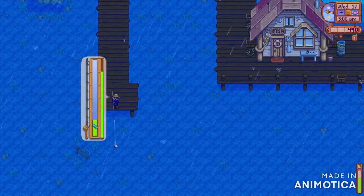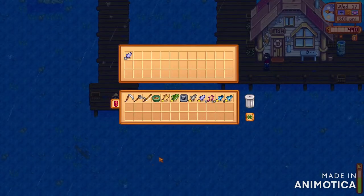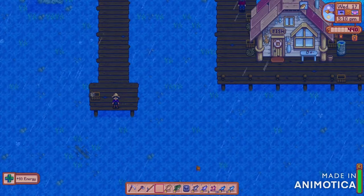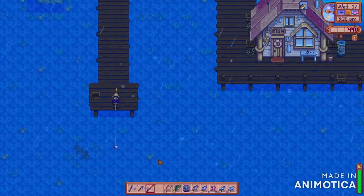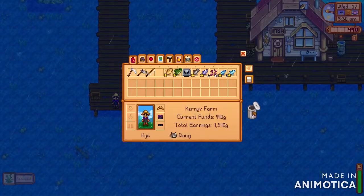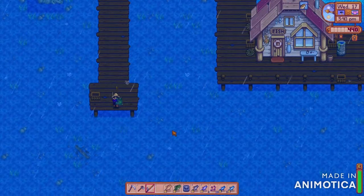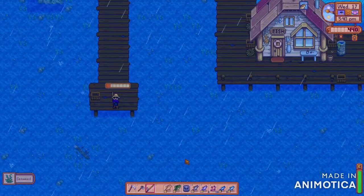My green bar was just going berserk. I didn't know where to put it, so I just had to drink my trout soup. The great thing about trout soup is that you get plus one fishing efficiency, so you get better quality catches most of the time. I'm just getting a lot of seaweed because it's already past four.